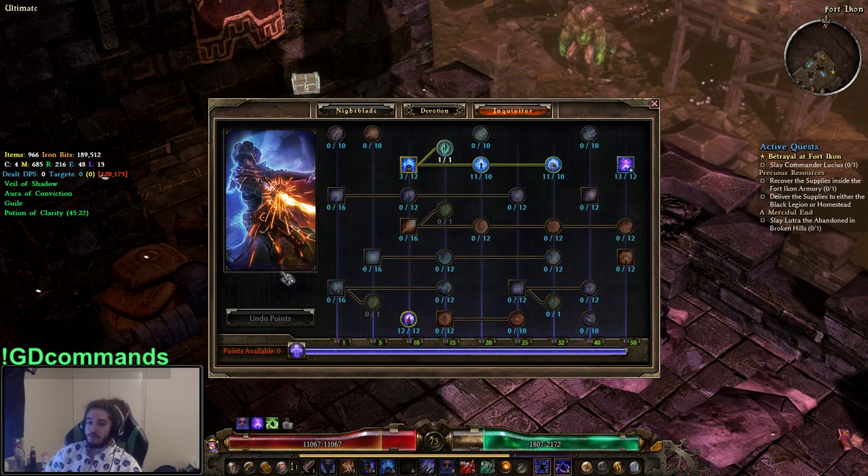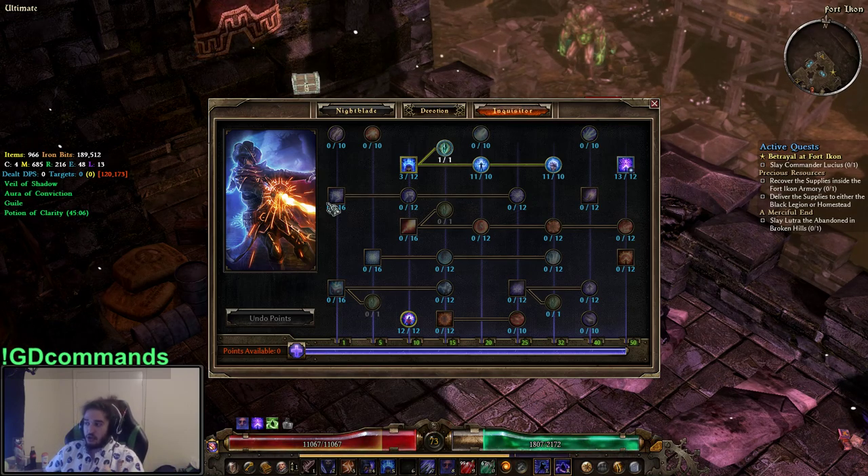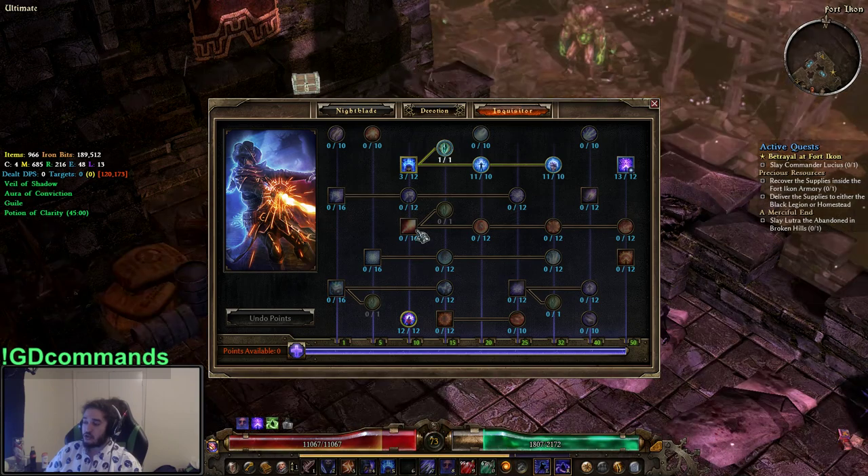Then Inquisitor — this is kind of a toss-up because I feel like Inquisitor, Shaman, and Soldier are all really good picks. It's difficult to say what is better because you really have to have your gear first. If you end up using a set that augments a certain class specifically, then maybe you should pick that class or respec into it. So the reason I went Inquisitor is because I wanted to really chunk mobs.